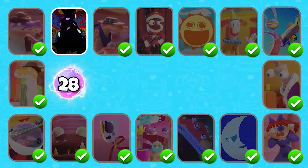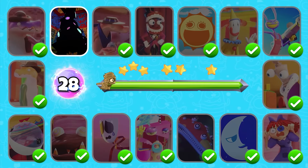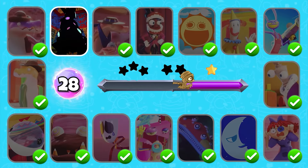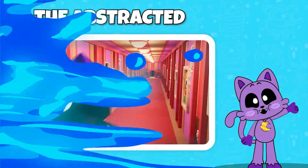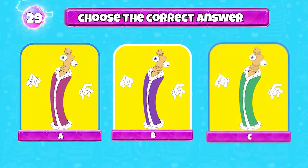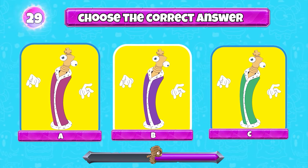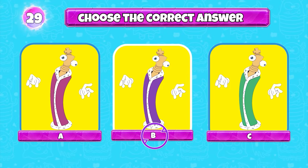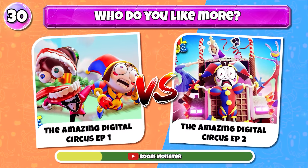Level 28 — try to guess which character this is. Level 29 — let's find the correct Kinger character. Bravo, it's here.